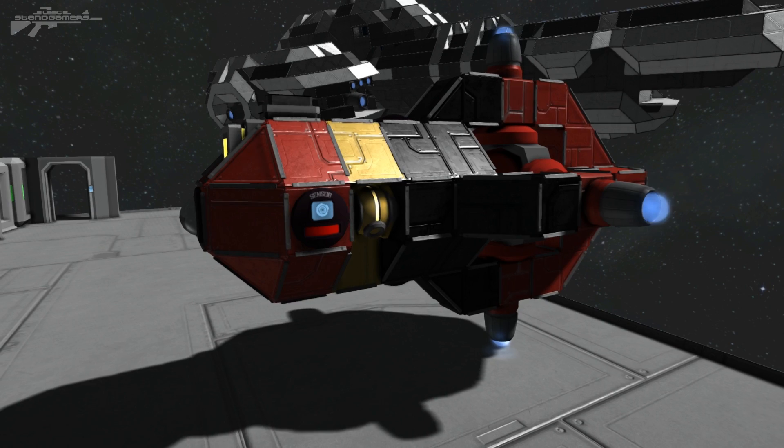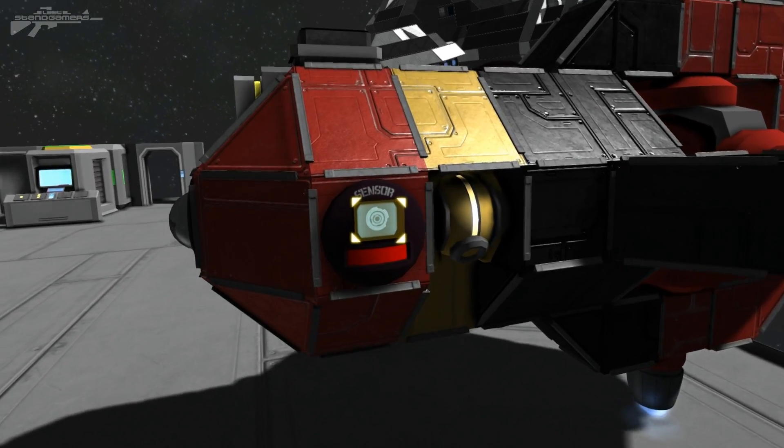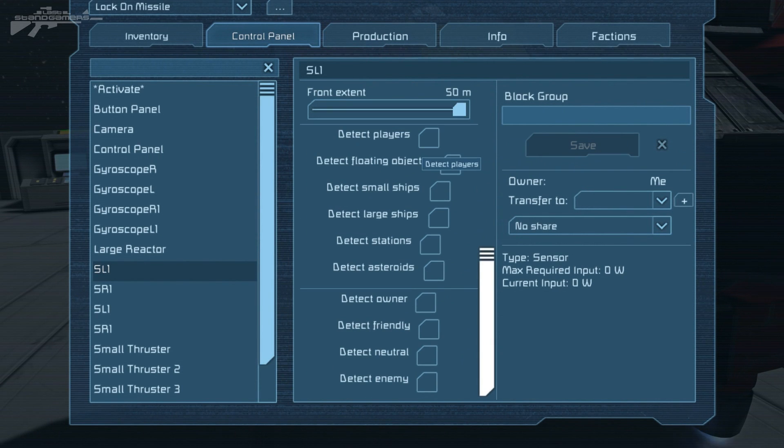The next thing modified in this update is the sensor block. It has a number of new features that are great for building drones, missiles, and a variety of defensive systems. We've got detect owner, detect friendly, detect neutral, and detect enemy. You can pair these up to build contraptions — for instance, to build a mining ship, you'd detect asteroids and also tick the detect owner option, which would allow you to lead the mining drone around.